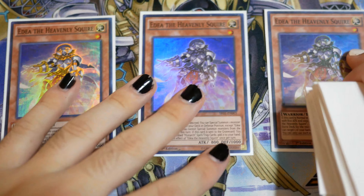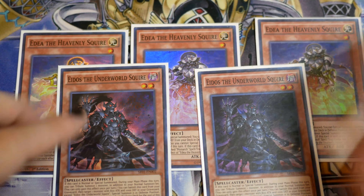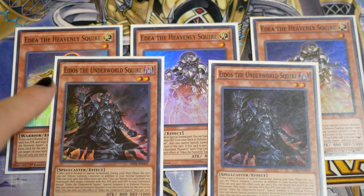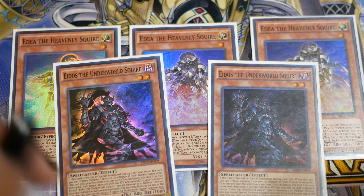For our Squires we're playing triple Etha. This is your main normal summon starter in the deck. And then double Eidos. Eidos is summoned off of Aether and lets you tribute summon again. So when you have access to a field spell, any one of these lets you go into the Big Monarchs. That's it for our Squires.